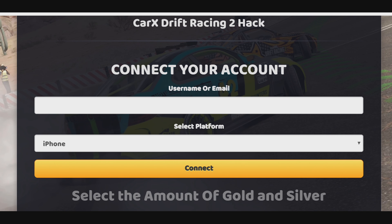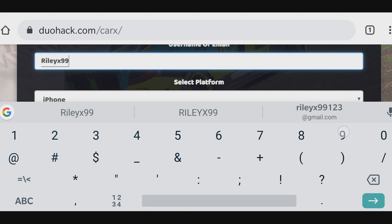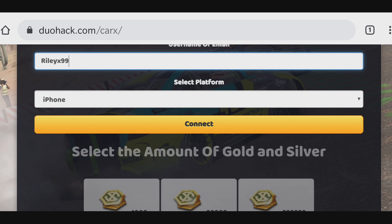Now we have to type our username for the game. Gmail or iCloud mail addresses will work too. Now just choose the platform that you're playing the game on. Since I'm playing on Android, I'm going to choose Android here.